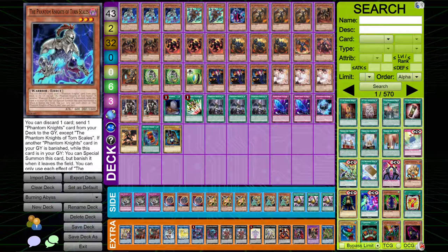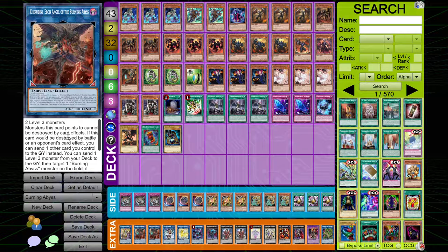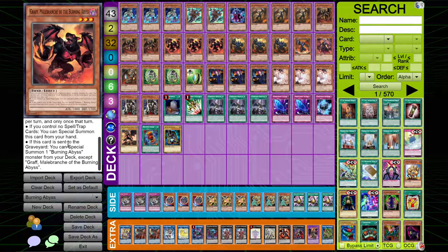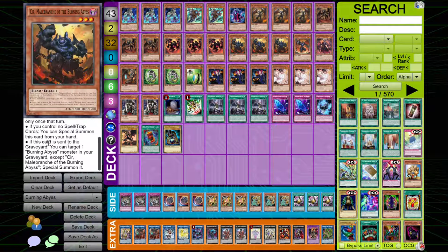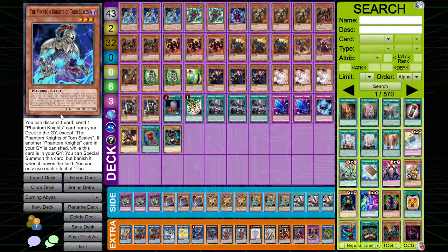Starting things off, I played three copies of Phantom Knight's Torn Scales. This card's really, really good — it's a great way of getting your play started. Because if you can turbo into Cherubini, you basically win the duel. Once you get into Cherubini, you basically have full combo, because you can ditch one of your Burning Abyss monsters — most likely Graff. Then if it was sent to the graveyard, you get to special summon a Burning Abyss, and you can snowball into special summoning Seer. Then if Seer is sent to the graveyard, you can target one in the graveyard to special summon it. The deck keeps adding on advantage after advantage, and this card is really good for continuing your plays.